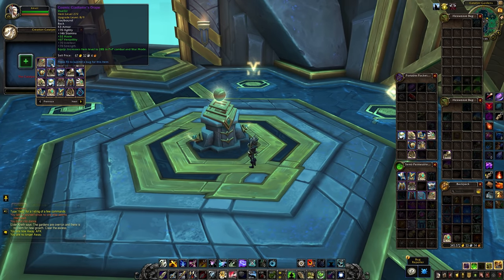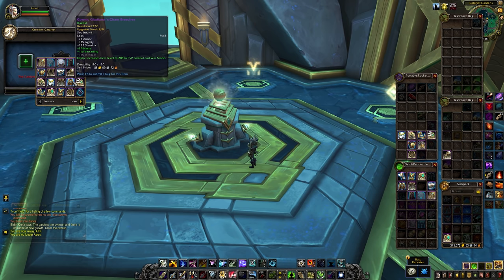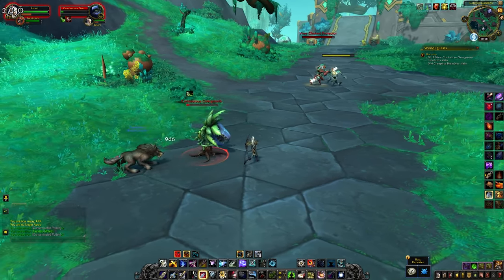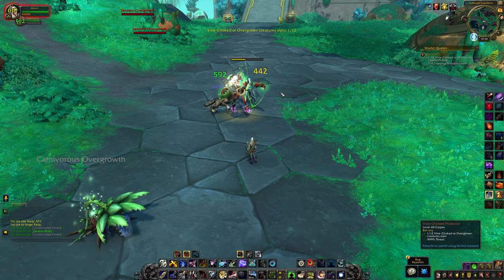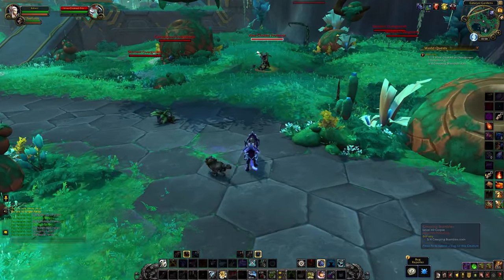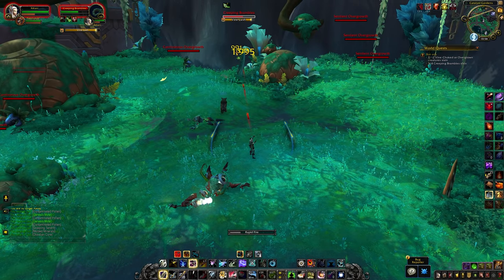Overall I think the Creation Catalyst is shaping up to be a great feature. It works in the best kind of way you could really hope for when it comes to catch-up mechanics. You can pick and choose which piece of tier you create, so you can fill in your gaps without any random nonsense getting in your way. You can purposefully work towards these tier upgrades by farming the Cosmic Flux currency. You can also use the system later on to catch up on your alts, or if you decide to change your main character. This is being designed as bad luck protection and a catch-up mechanic — it's not supposed to be your only source of acquiring tier set gear. It might end up serving that purpose for some players who don't really take part in group content very much.